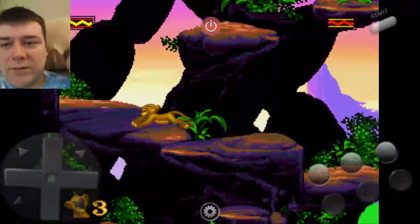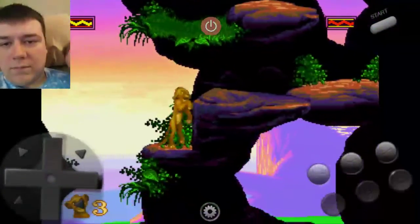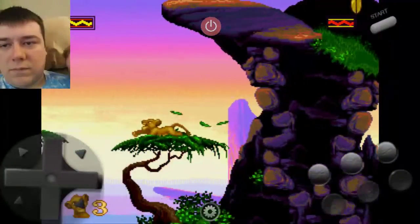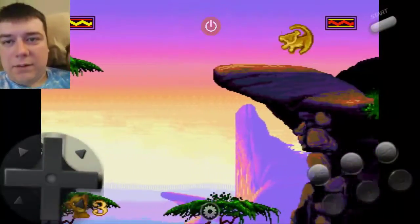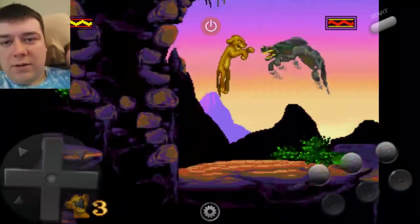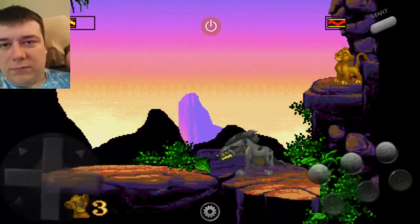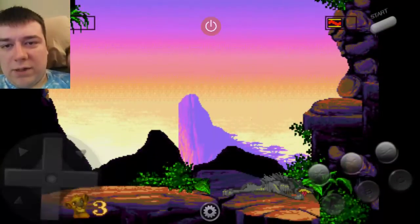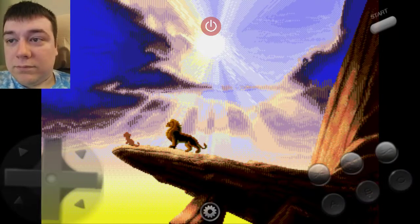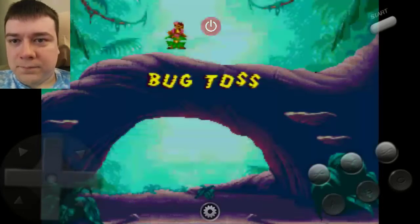It's so hard to keep track of the buttons you're pressing just from the screen. Let's see — jump over, got the checkpoint, here's another bug, roll, and a hyena — pounce on him, get up here. Alright, and that's the first level! Everything the light touches is our kingdom. Bug toss.